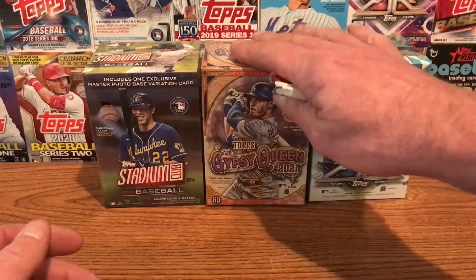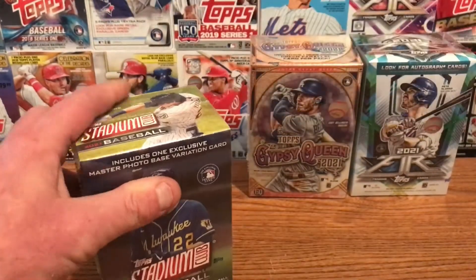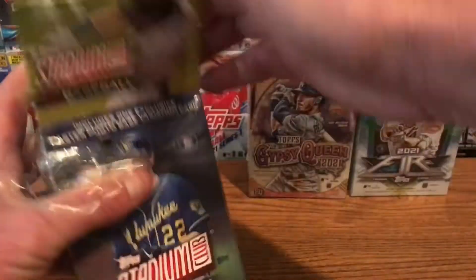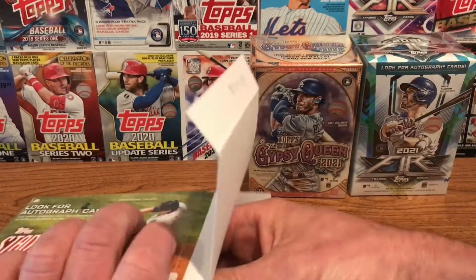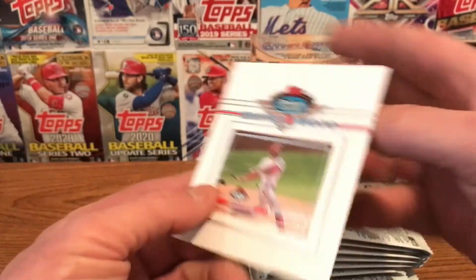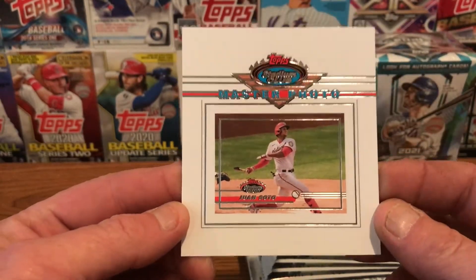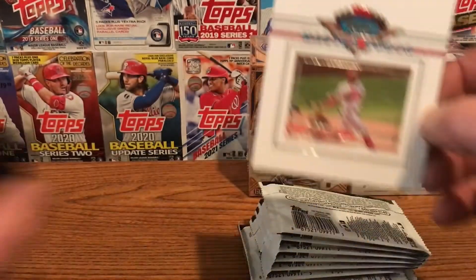Let's open up the Stadium Club. We'll pull out our eight packs. It also has a bonus — the Master Photo — so that will count as a hit. Let's take a look at the Master Photo first. Oh, and it's a Juan Soto! So I know who that's going to — that's going to go to the Beast at Beast and Beauty Break. We'll put that one up there as a hit already.